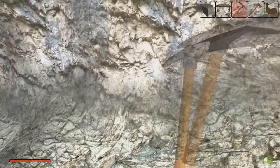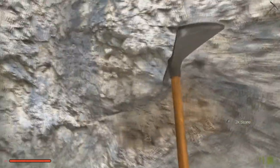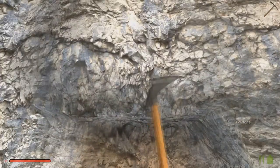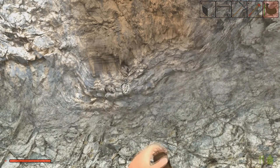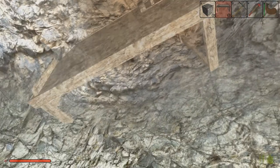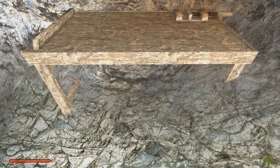It looks like we're going to have to dig a little area out here for our work tables. That's okay, we can do that. Will our table go in here? There it is — there we go now. We'll put that right there.